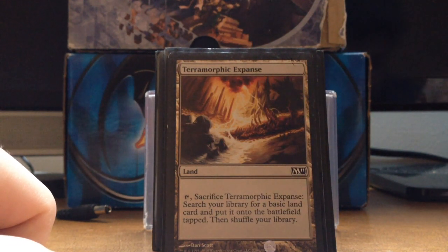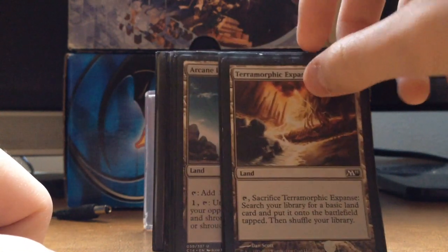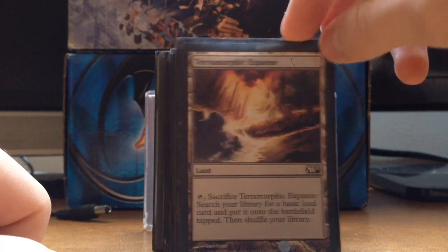I could be running Scalding Tarns, Wooded Foothills, or Flooded Deltas but I don't have them. I also don't have a Volcanic Island or a Steam Vents — I'm trying to work on a Steam Vents though.